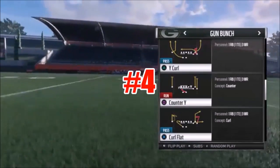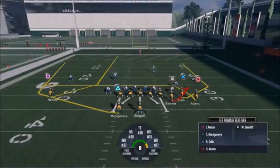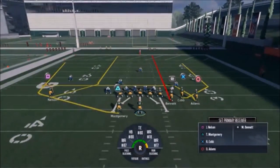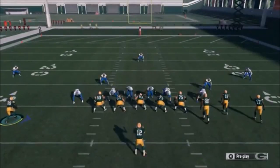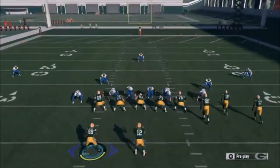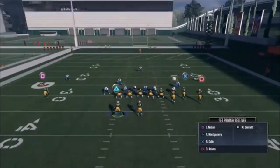The next play in the series is the Y Curl. This play setup is real simple — all I really want to do is put my R1 route on either a streak or a fade, it really doesn't matter. My coverage looks like it's outside so I want to go inside and pass lead inside. You can motion this halfback out but I don't find it necessary — he works just fine in the backfield, which means you're not giving away the location of where the ball might go. Another adjustment you can do is put Bennett on a slant.